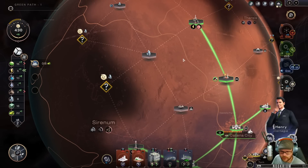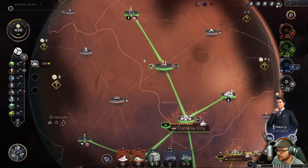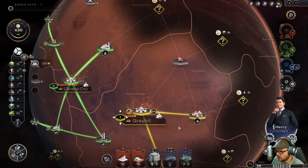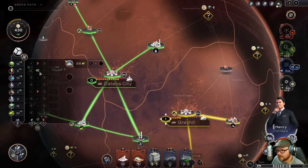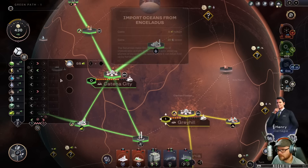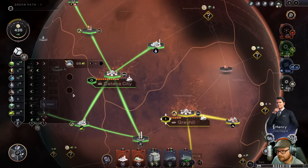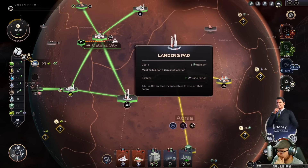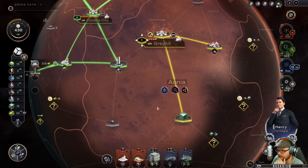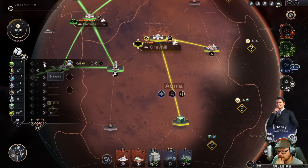A landing pad for more trade — that sounds like a good idea. We can get oceans from Enceladus. Let's scout that place — there's some silicates, and the team discovered a lost batch of supplies. Food is just all over Mars' surface! To import stuff from Enceladus we've got to feed resources into this. We're going to take some of these powers away and put them in there to get oceans. We'll slowly get that one done.